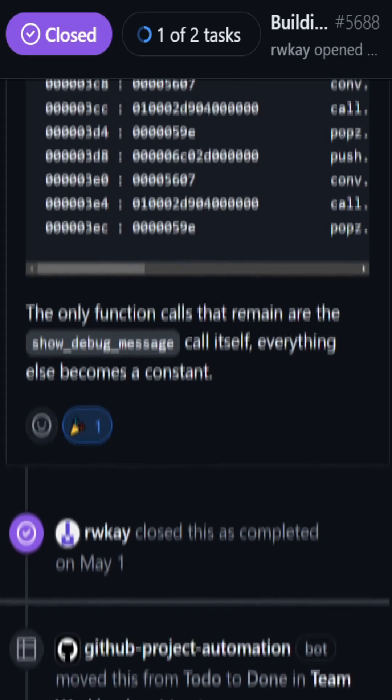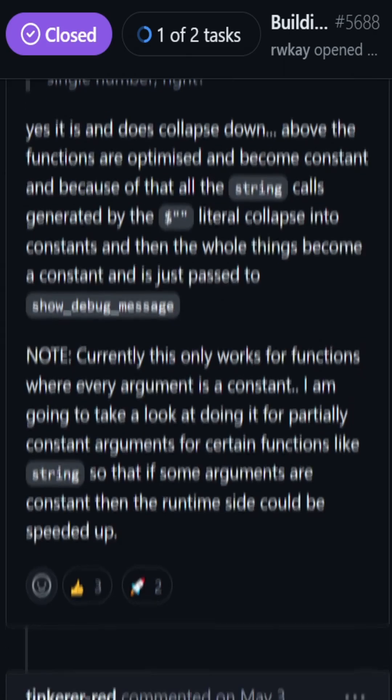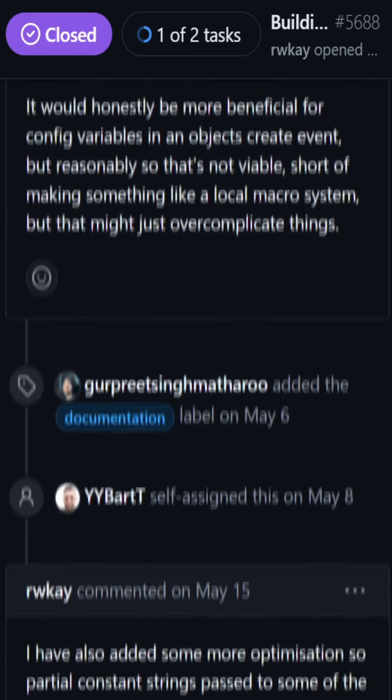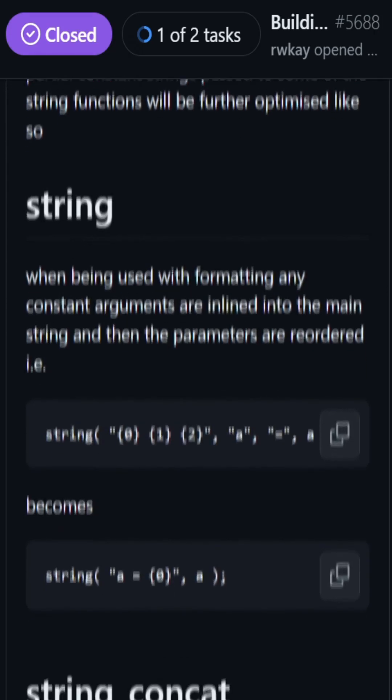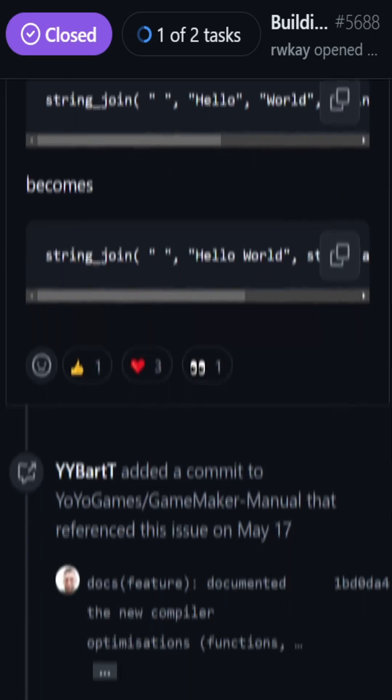In practical terms, I don't see that many people calling functions like min, max, or lerp with constant arguments too often, and I seriously doubt this is going to be what it takes to push anybody's game over the 60 fps mark. But as always, whenever we're given a bit of extra performance for free, that's never a bad thing.